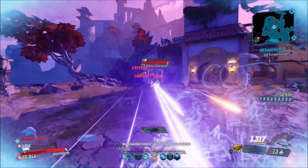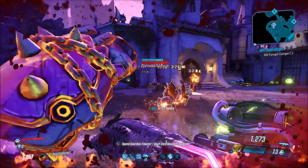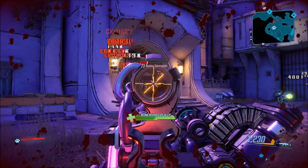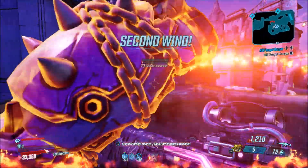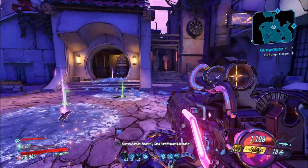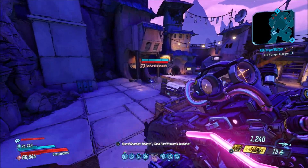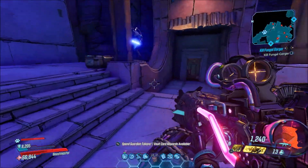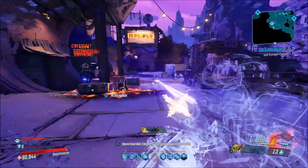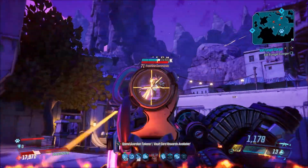You launch eight projectiles whenever you repair your weapon. Those projectiles deal whatever element you have on the weapon — with non-elemental here, the projectiles deal non-elemental damage. They also deal splash damage on impact and apply the debuff. The debuff is plus 20% damage from all sources for six seconds — not just the assault rifle, all sources.